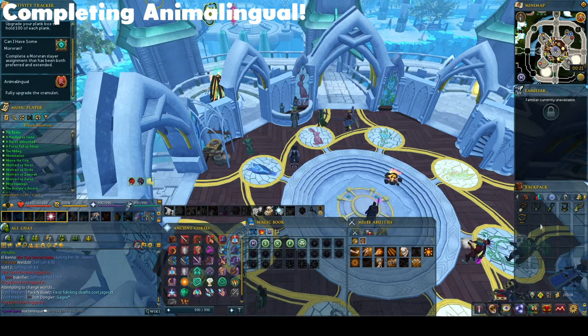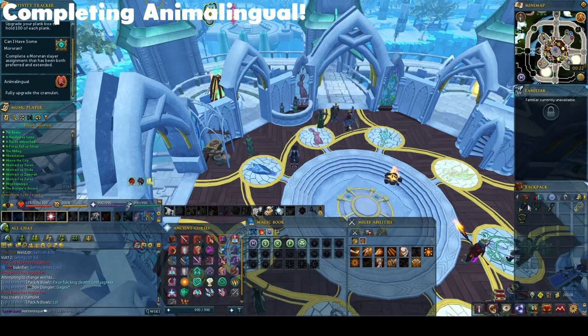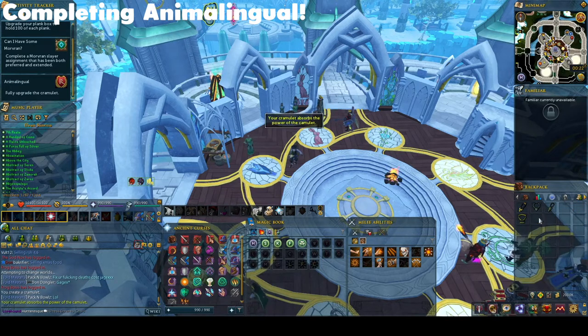To complete the task, have all amulets in your inventory. First, use the Ghostspeak and Monkeyspeak amulets together to create the Cramulet, and then use the remaining four amulets on the Cramulet to receive the fully upgraded version. The task should then pop up as complete.